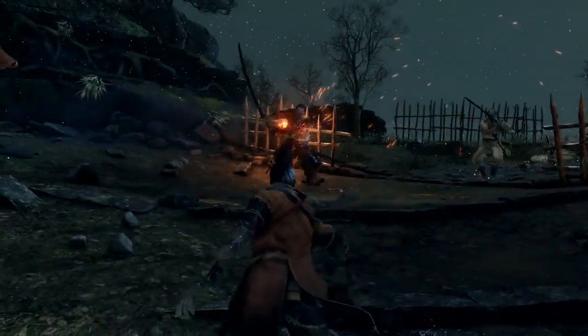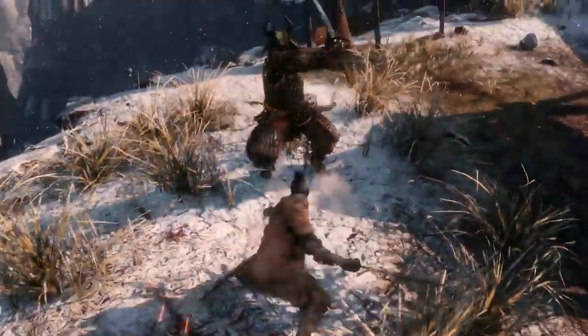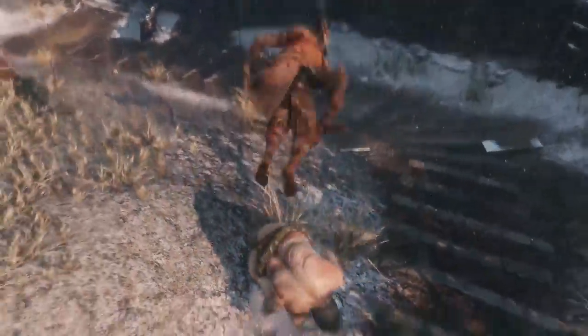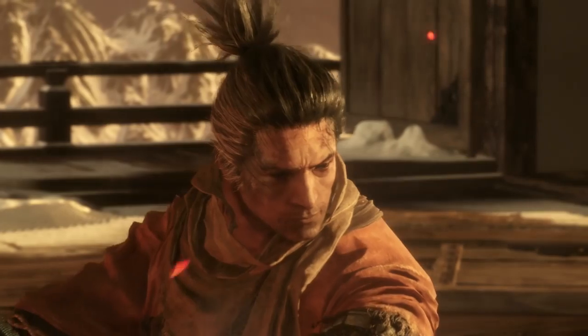Stun and confuse enemies with shuriken and firecrackers, or deflect heavy attacks with the loaded umbrella. Mix these powerful tools with your sword to find new ways to kill ingeniously and tip the odds of the fight your way.